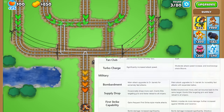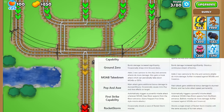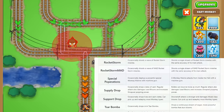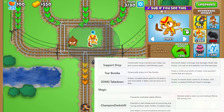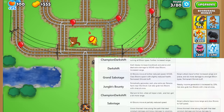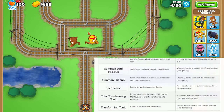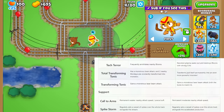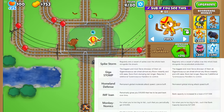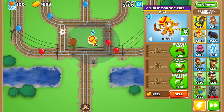I'll periodically throw it on screen so maybe you can take a read while I explain what this map is. It's Railway — apparently a real map that was featured in BTD4 and BTD5 Deluxe. I believe this art is from the BTD5 version, which kind of perplexes me. This was a Flash version, but still — what a long way graphics have come in like 10 years.